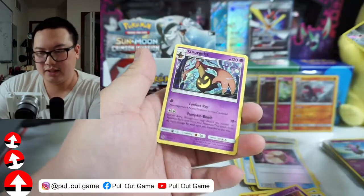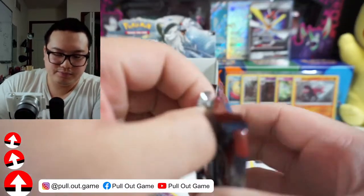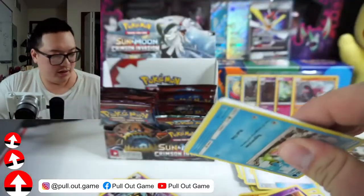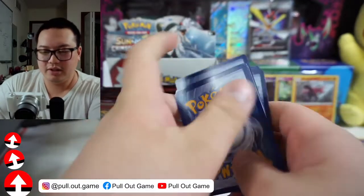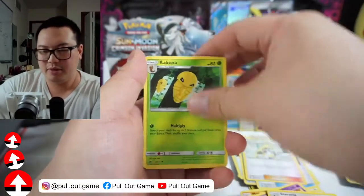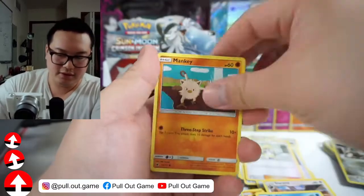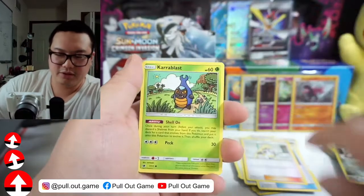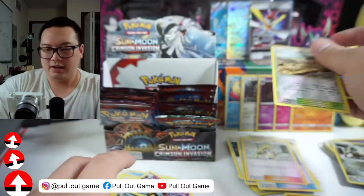Hunter, Dino, Staryu, Pumpkaboo, Stufful, Geodude Reverse Holo, Aerodactyl, and Goregeist. The Pokemon in here and this set are not really inspiring. But I think that's what can make it a hot attraction one day — just like Steam Siege where no one liked getting those packs, it could become popular later on, like a gag gift or a joke collection. Houndoom — I got the Reverse Holo earlier.